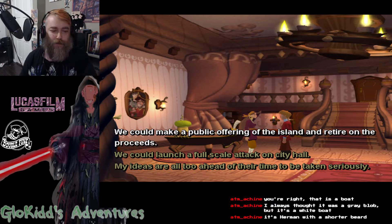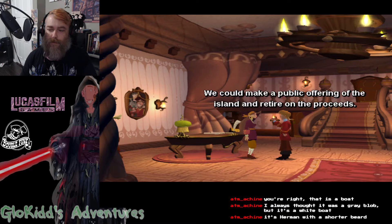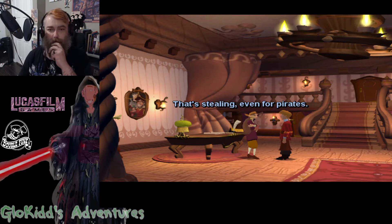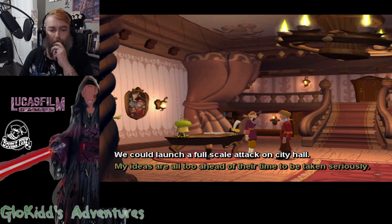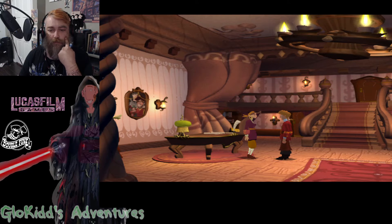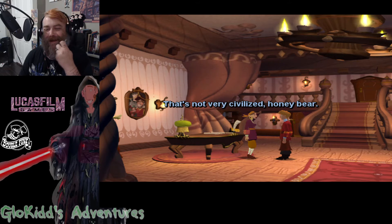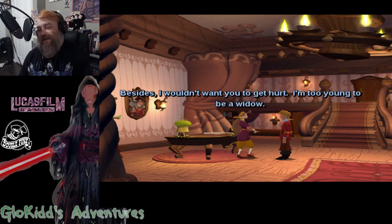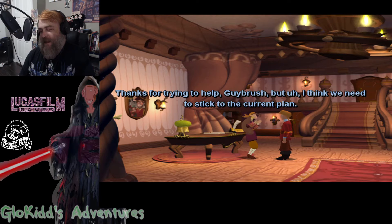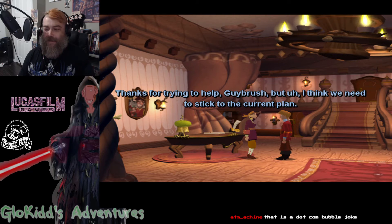I wonder, can we look at that picture? We could make a public offering of the island and retire on the proceeds. You mean like Melee.com? That's stealing. Even for pirates. We could launch a full-scale attack on City Hall. Hold the town hostage, I say. Arrr. That's not very civilized, honey bear. I think we're ready to stick to the current plan.